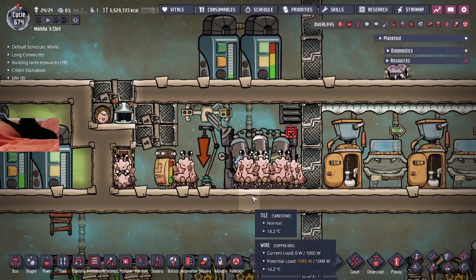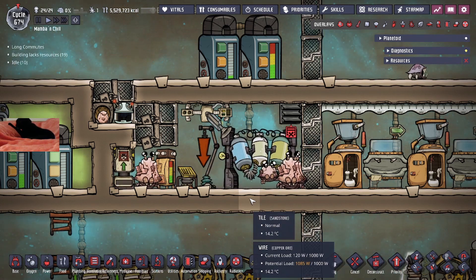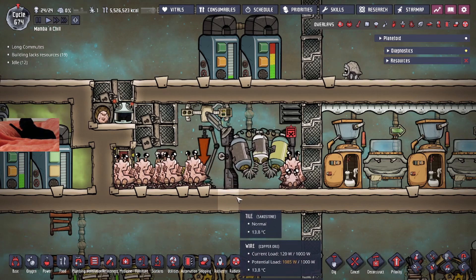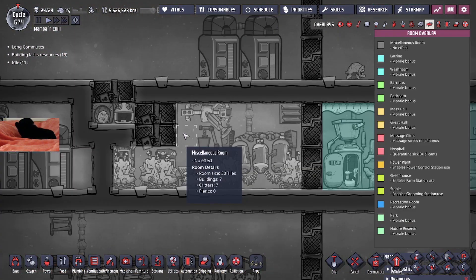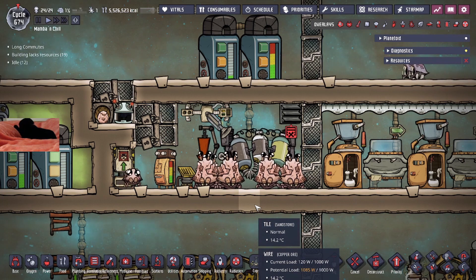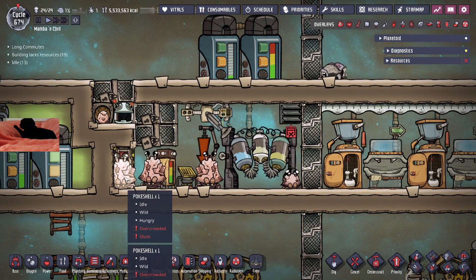Now, there's one thing about this design that I haven't touched on yet, and it's that this design actually includes an anti-cramping mechanism. As you guys may see, the amount of space in this room is very small — it's only about 30 tiles. The 30 tiles typically is not enough, especially when you have 7 critters. Critters typically need anywhere between 9 to 12 tiles of space individually, which is dependent on the type of critter. You can tell that these guys are overcrowded as they have the debuff.